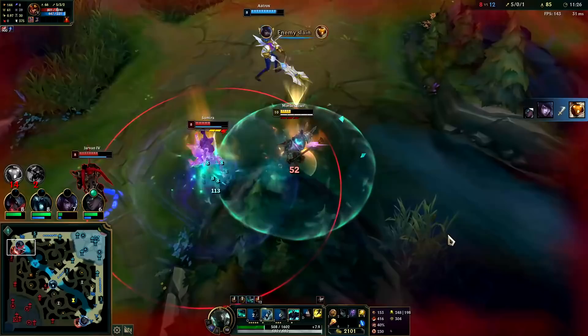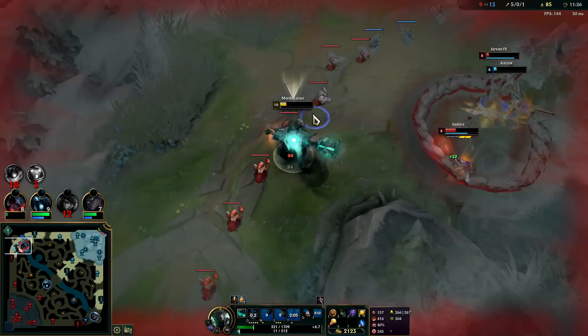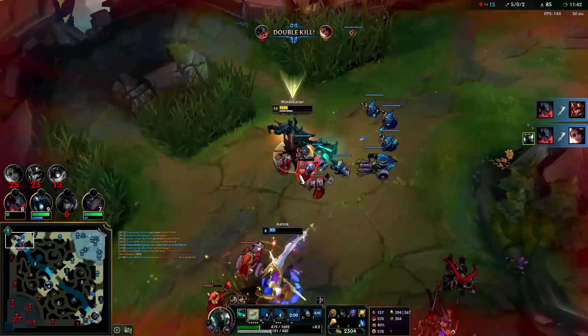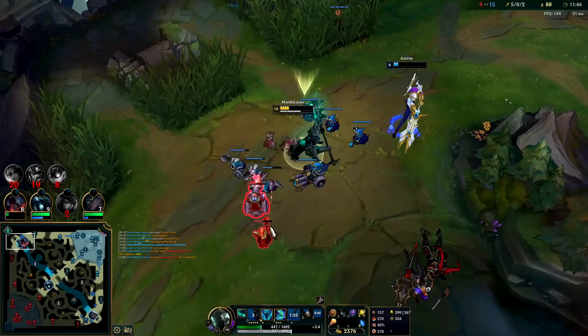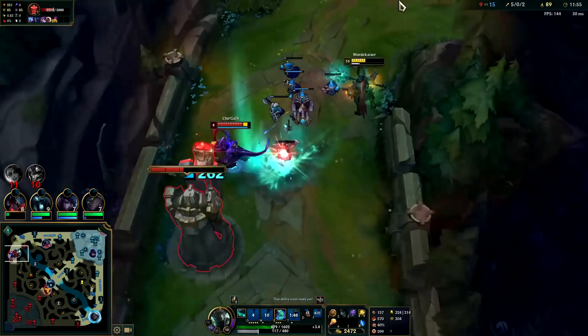I hope Samira jumps in and I'll munch her. She flashed — I got her with the Q, that turned out pretty well. She had her dash to dodge my abilities, then my abilities are back up so she uses her flash. That is the big counterplay to Mord — all you gotta do is dodge that Q. That's why his auto attacks are so important, you can't dodge those.